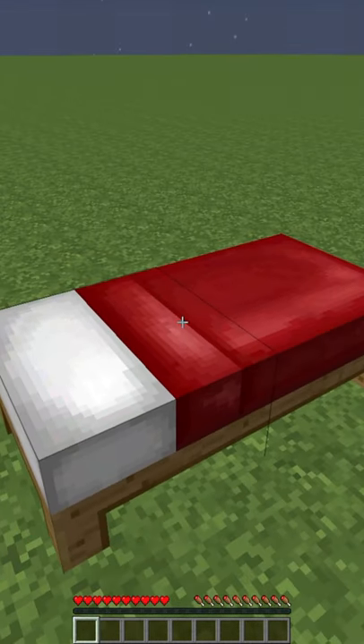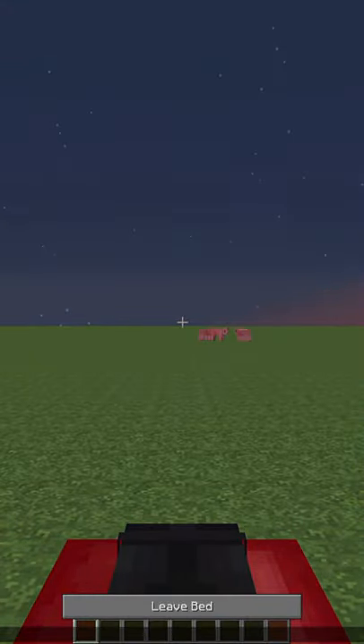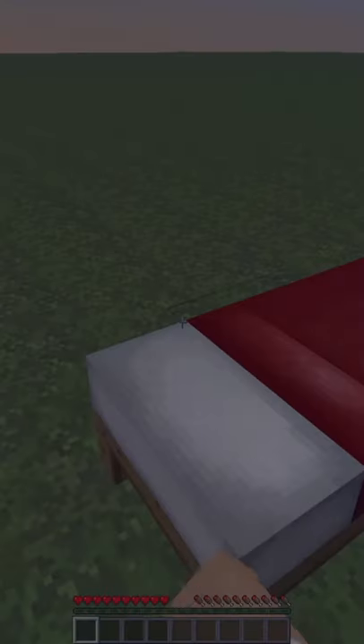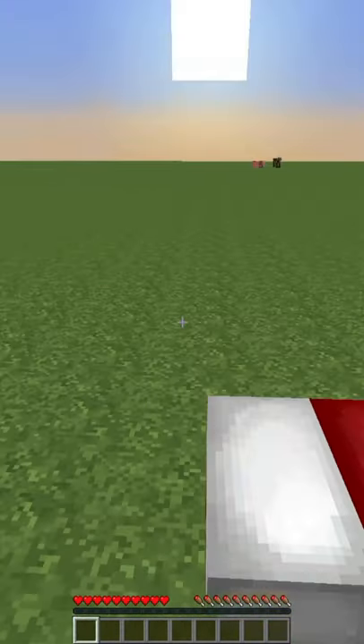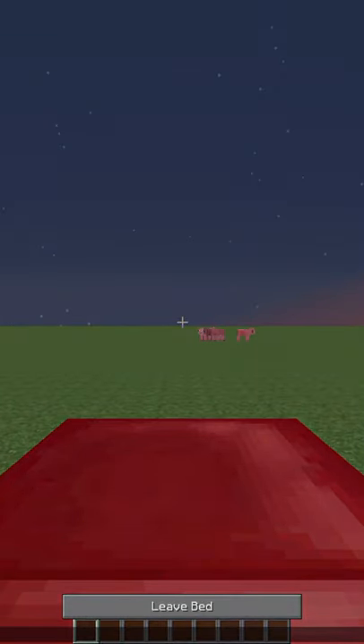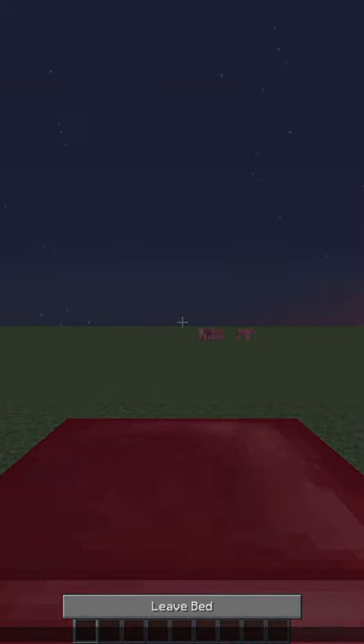So here's what it is normally — this is just regular right clicking. Normal, seeing your feet, no issues. And this is under the covers. So you hold shift and then right click, just like that, and you sleep under the covers of your Minecraft bed.